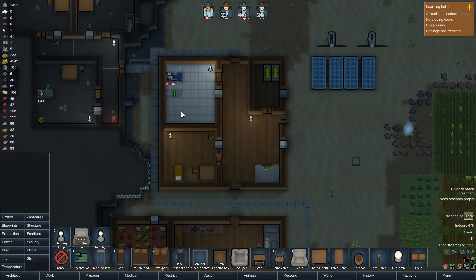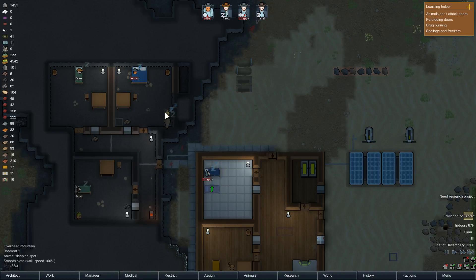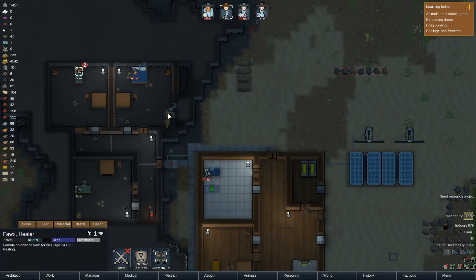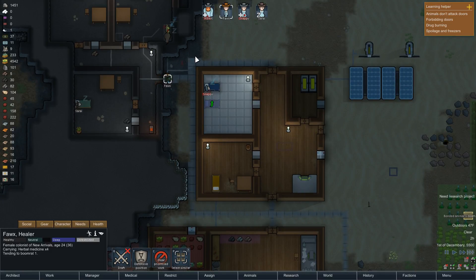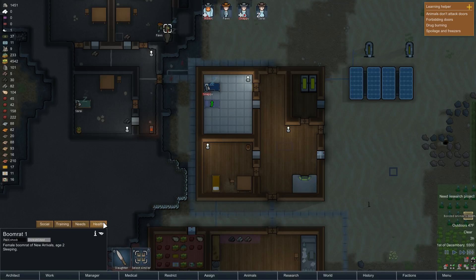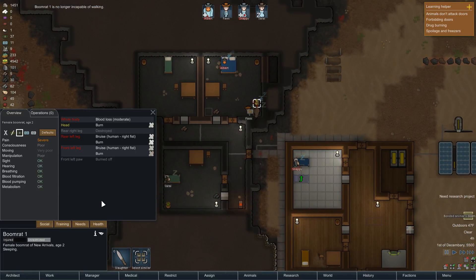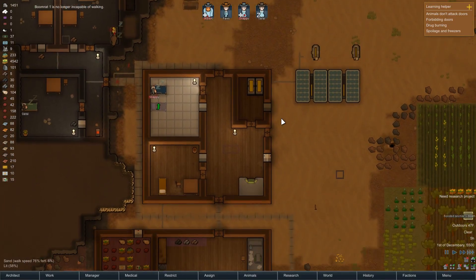We only had one medical bed but we did manage to build the hospital bed, so that is helpful. I have just enough medicine to build another, but not a lot of steel - I think we might be out entirely. I guess we'll set this as medical. Can we heal the Boom Rat? We've bandaged it up. The front left paw has burned off - yeek. The Boom Rat is no longer incapable of walking, even though it does have no paw. In theory, it's not going to die now - it's just a very, very unhappy little rat.